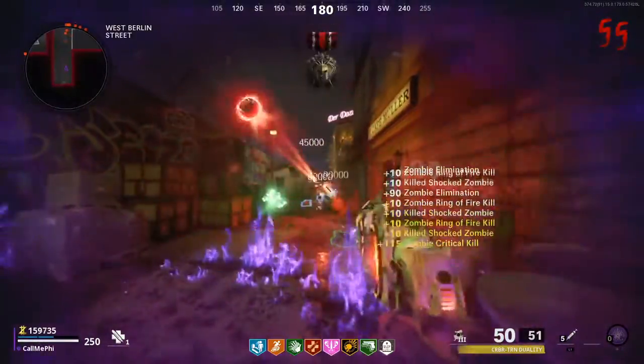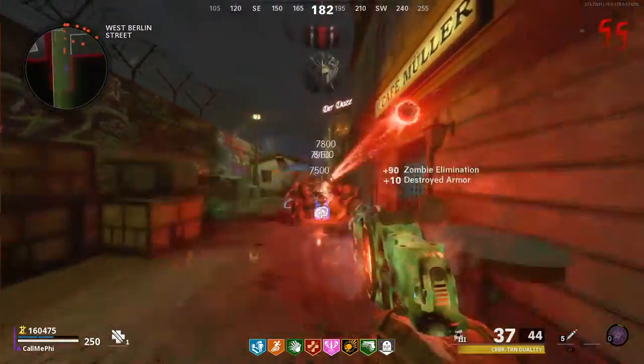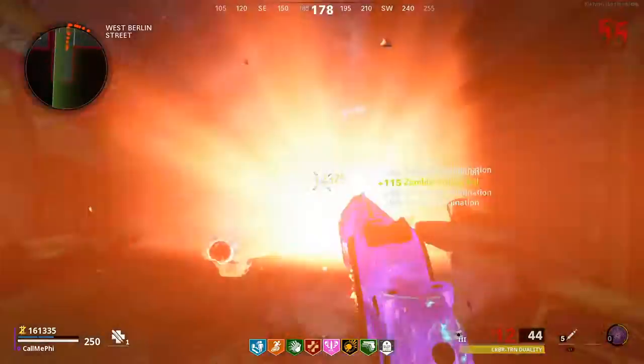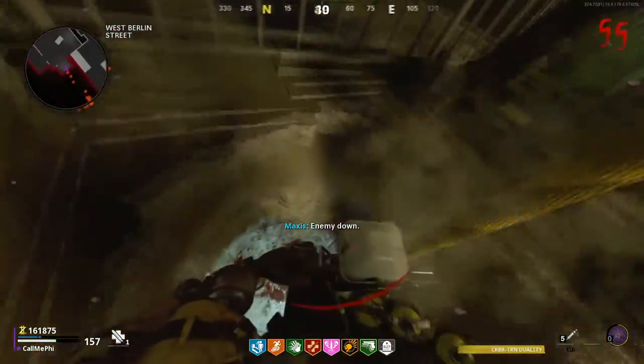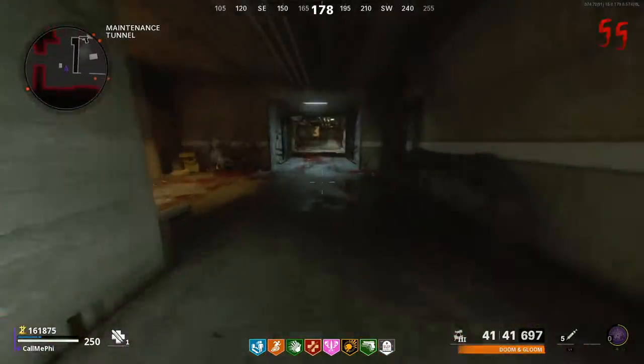Those are the seven easy Dark Ops challenges. Unfortunately for the Dark Ops Master Calling Card we need 11, and we're currently at 7, which means we need four more. For this, I recommend you do the Easter Eggs. When the game first released we had one Easter Egg, but now we have like five and a half, which means you can choose to skip two of them.